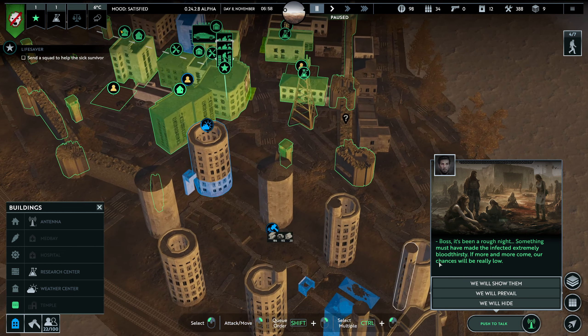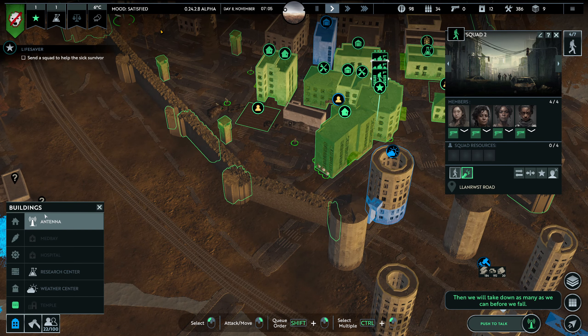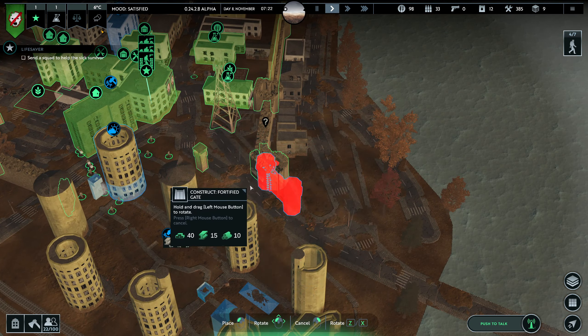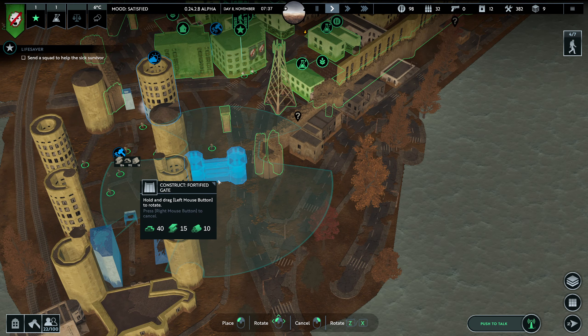Did I build the weather station? We'll take down as many as we can before we fall. The big boy is mad — he wants to destroy these infected. Okay, so let's do this really simple: we'll build a gate here.